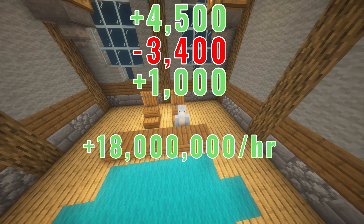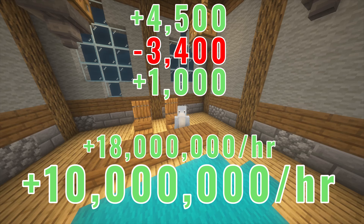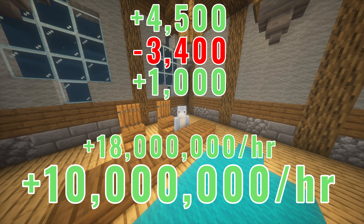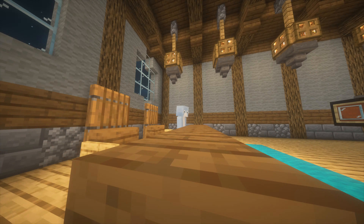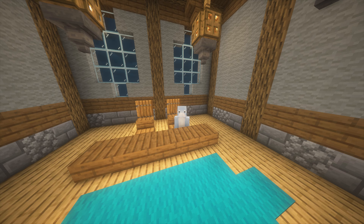After running the numbers, it comes out to around 18 million coins per hour — however, that's with Atrox active. Without Atrox active, it's probably closer to 10 million per hour. We're rounding to 10 million because it sounds nicer, but that's pretty much everything for this flip — see you in the next one.